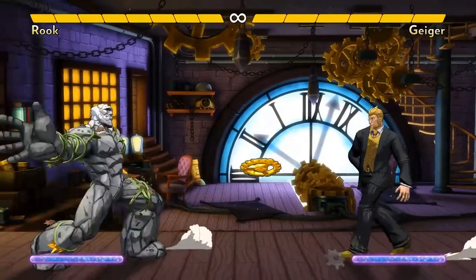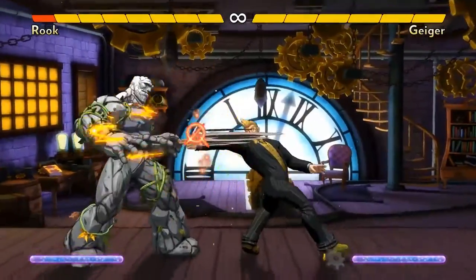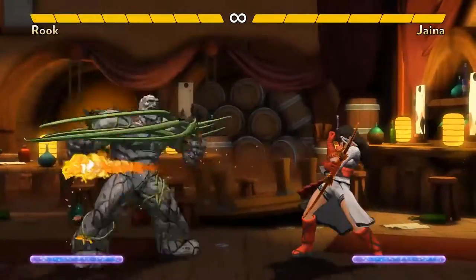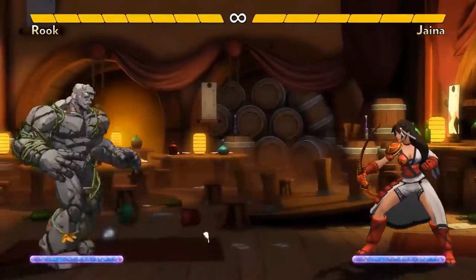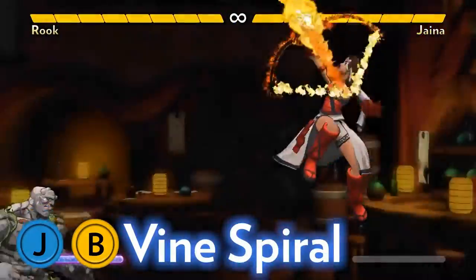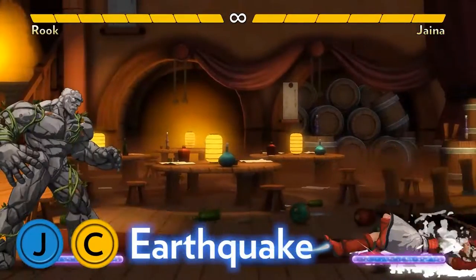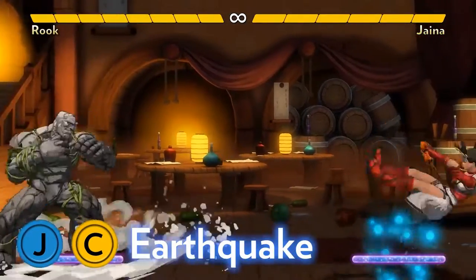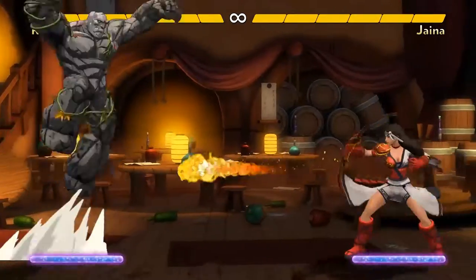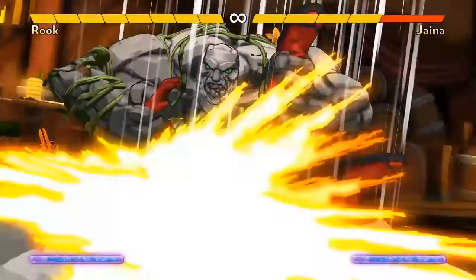So you can destroy a projectile, then cancel Thunderclap's recovery into an immediate Landslide to hit the opponent if they immediately throw a second projectile. Or you could cancel into a Windmill Crusher if they try to punish your Thunderclap with an attack. Be careful though — if they're ready for this, they can be patient and beat it. While jumping, Rook has two special moves that help him get in. First, his Air B's spinning vines can attack through projectiles, which is a crucial tool in some matchups. Next, his Air C's Earthquake knocks down opponents from any range, even full screen, but it doesn't damage them. It's unblockable when done from far away, and after he knocks down an opponent this way, he can then quickly do Landslide to get close and threaten a throw.